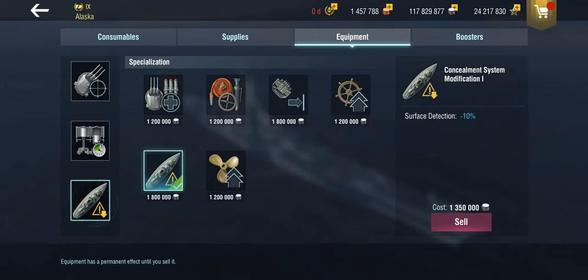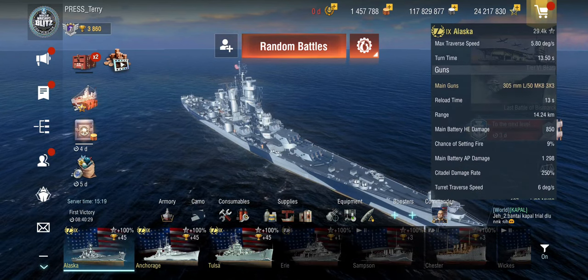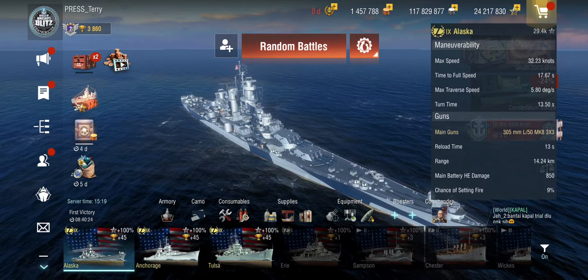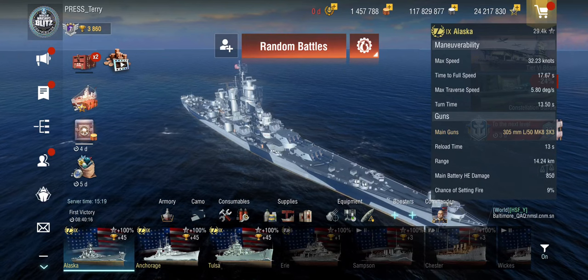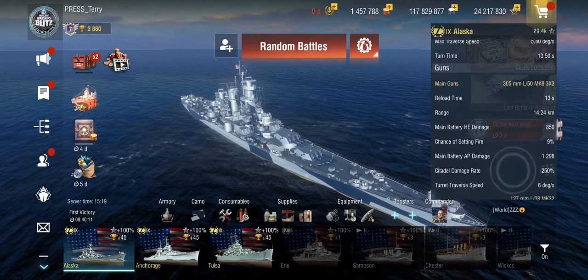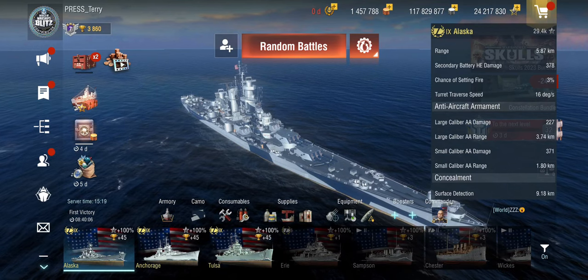I'm sailing with the concealment system, which was kind of ridiculous at the beginning since she would have just had normal battleship concealment. But with that setup, we're looking at 17 seconds time to full speed — it almost takes the same amount of time to get the ship from standstill to full speed as it takes to get the rudder from one side to the other. But the surface detection is down to 9 kilometers, which is actually workable.